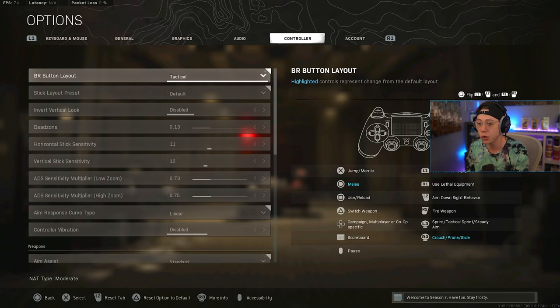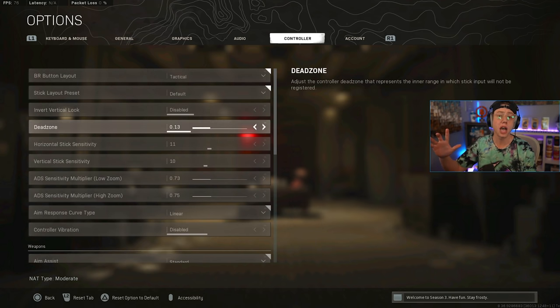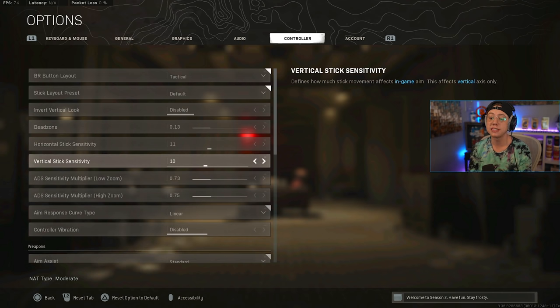For dead zones — do not copy mine. Dead zone is an individual thing: my controller has a different dead zone than yours, and it varies for every player. You need to test it yourself to figure out your stick drift level. Copying someone else's dead zone setting really won't help if you have a different variance in stick drift.